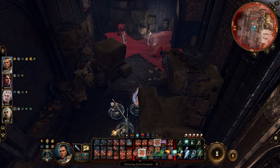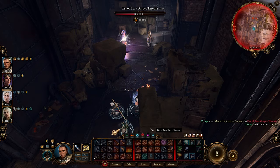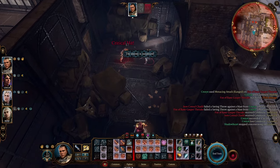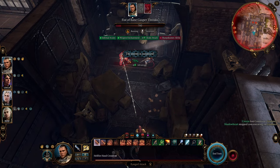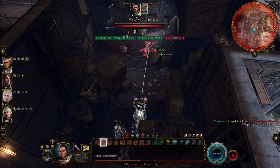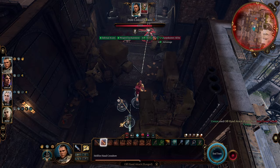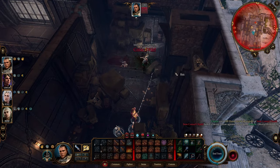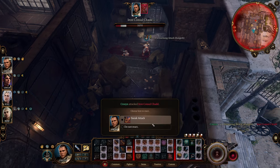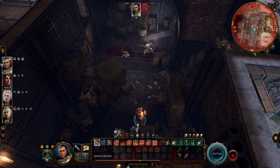I hope you guys enjoyed the dual wield dual crossbow hybrid build where you can essentially do melee or ranged attacks. This build worked out so well in honor mode so I hope it finds some use in your next playthrough. Let me know in the comments if you have any other builds you want to see. I still enjoy making Baldur's Gate 3 builds — this game is still a lot of fun even after all the hours I've put into it.